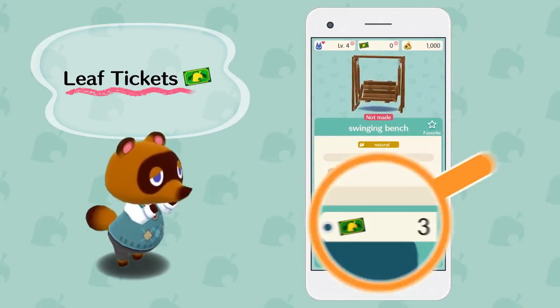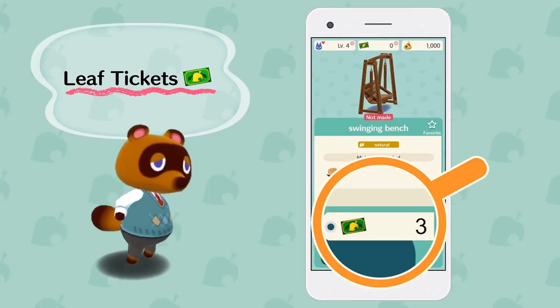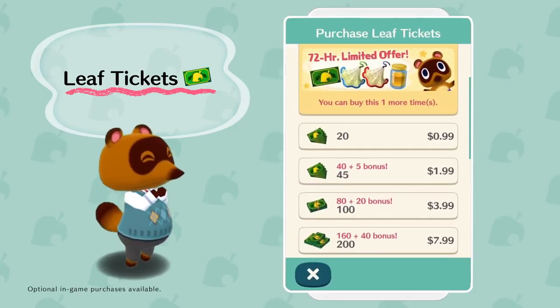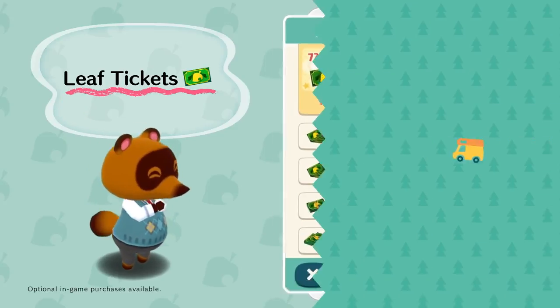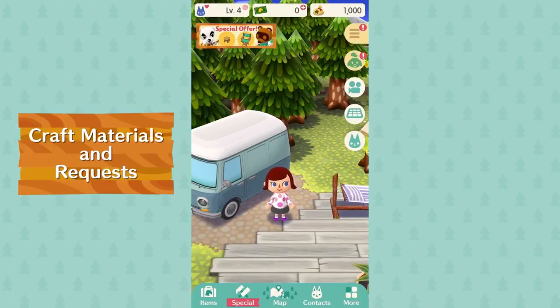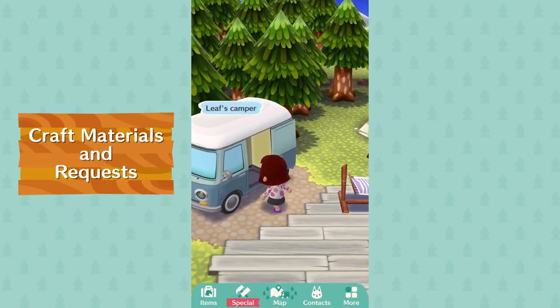With leaf tickets you can supplement any materials you're running low on. You can get leaf tickets through regular gameplay or purchase them with real money. Leaf tickets are very useful, but it's also fun to hunt down the materials yourself.